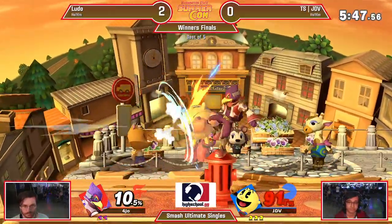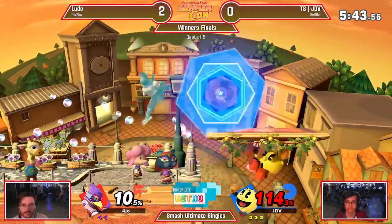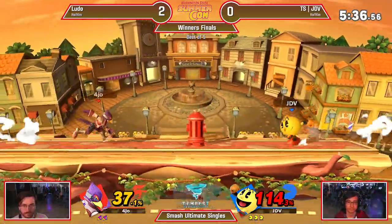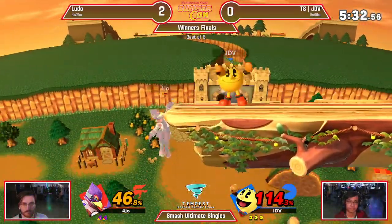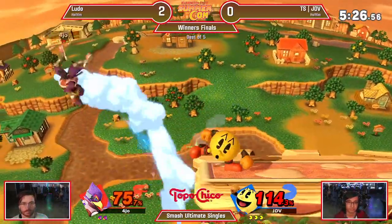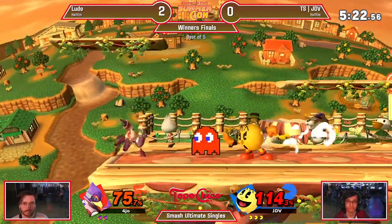JoJo said it best — it's an important thing if your character can kill around 90%, and that's what JDV is able to do with Pac-Man. And not only that, if it's not a super percent-specific kill confirm, you know once you're at a high percent you always have that option on the table. Having a kill option always available is so important in Smash Bros. Sometimes flowcharts are good. We love flowcharts in the FTC. Right now it feels like Pac-Man F-smash is the wake-up DP.